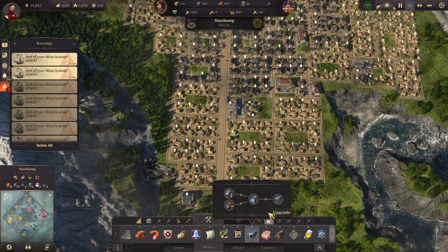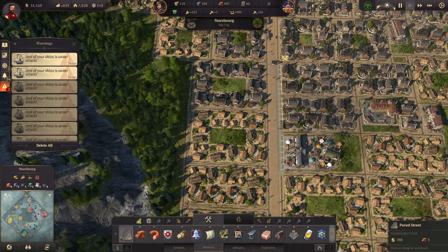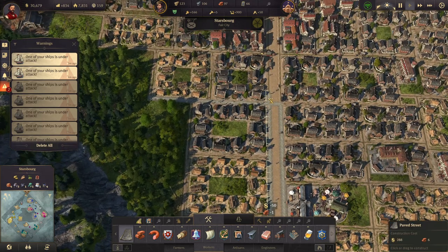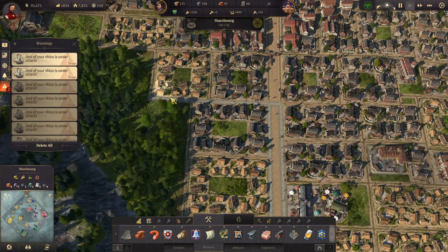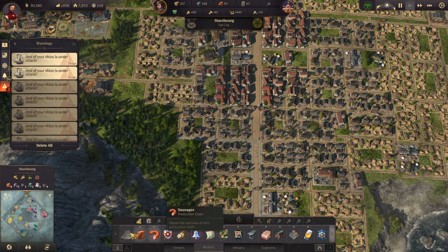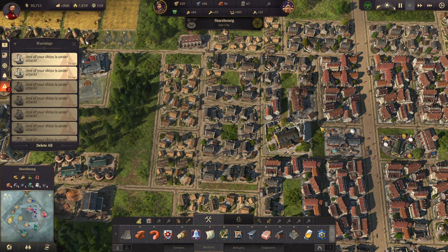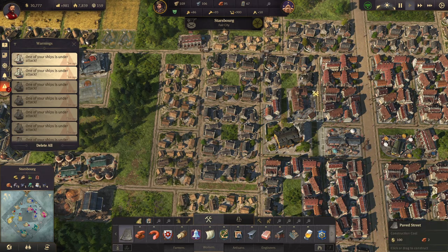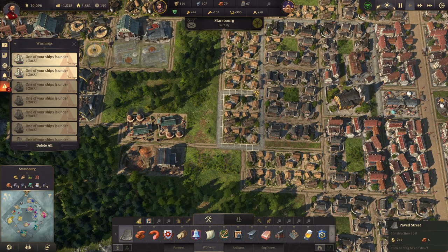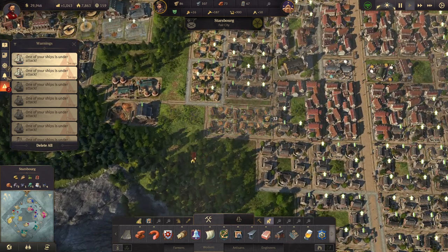So we need to upgrade that. If we build some paved streets here — like this — that should reach there, so we can upgrade these guys to workers. Let's build some more paved streets from here. Actually I'll put a street — well, we might as well make it paved right away. We'll build some paved streets up here, something like that. And now we can upgrade all these to workers.